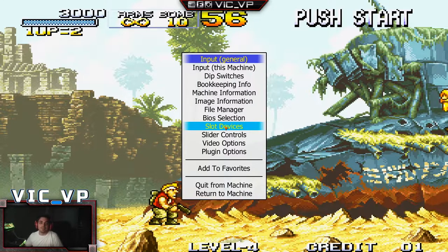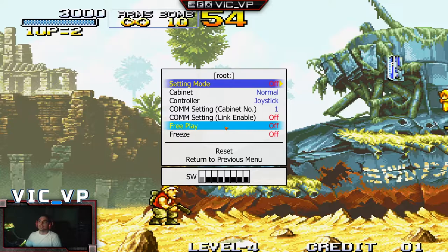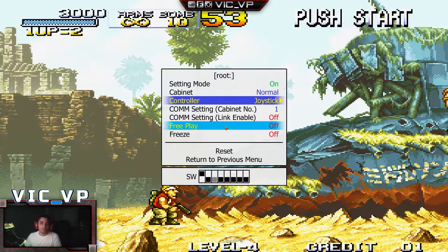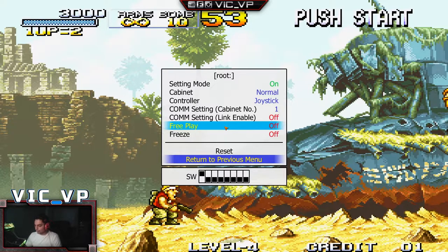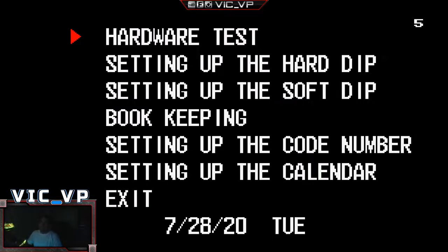You're gonna press the Tab key in game — this has to be done in the game — and you're gonna go to Dip Switches. Press Enter on the dip switch and you're gonna go to Setting Mode and press On.